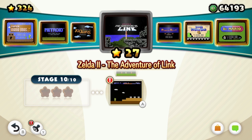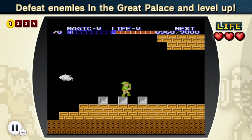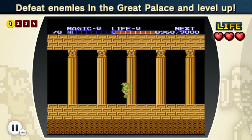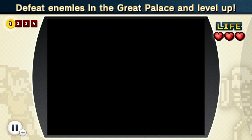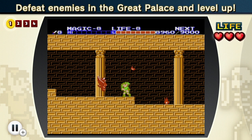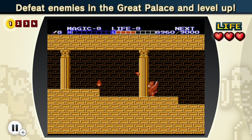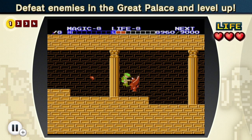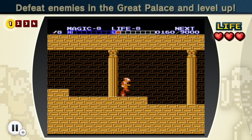Hey guys, it is actually two days later. I was just about to start recording episode 14, and then I realized I never did stage 10 in the original video in episode 13. So let's go do that right now. Here we have to defeat enemies in the Great Palace and level up. Looks like we have to get 40 experience to level up, and we have to get up to 9,000 in total. Our magic is completely empty, but it doesn't seem like we can open the magic menu, so we can't actually use any magic. I'll just go and defeat this guy - got some crazy fire-breathing griffin who's gonna get wrecked! Stop throwing fires at me, I'm trying to do a downward slash. Oh my gosh, I'm gonna get killed by... I did it!